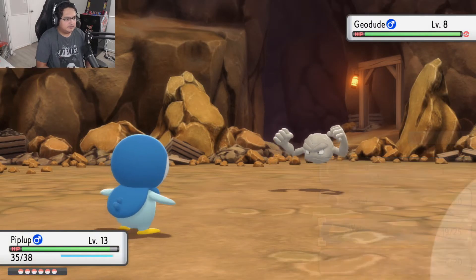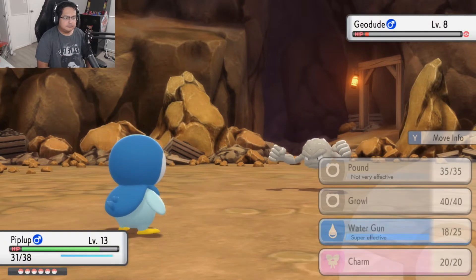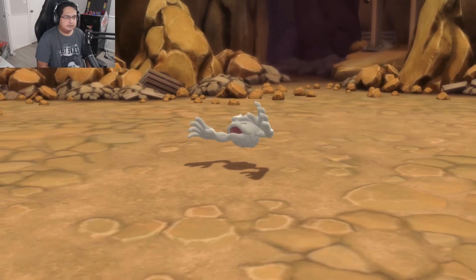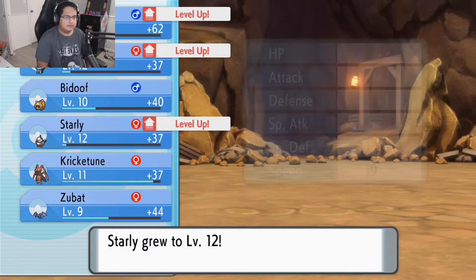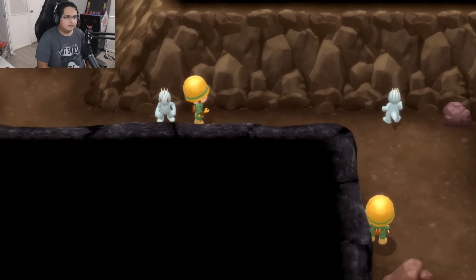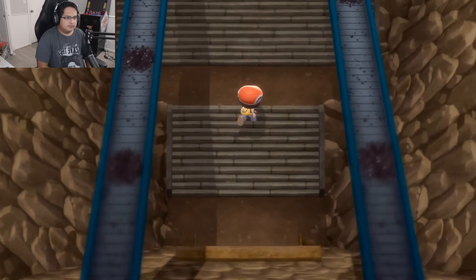Yeah, I think this Piplup is pretty OP at this point — he's already gonna be level 14. Look at all the other Pokemon at different levels. Oh my guys, Onix is down. Yeah, I forgot the weaknesses — Water is really weak against Rock. So if you have chosen a Water Pokemon you should be fine for the first gym leader. And an Escape Rope — I'm probably not gonna use it though. Who needs Escape Ropes? We don't need Escape Ropes.